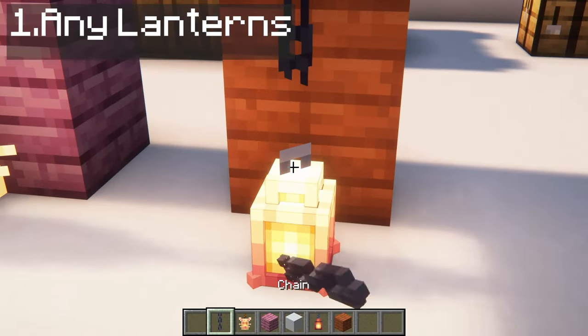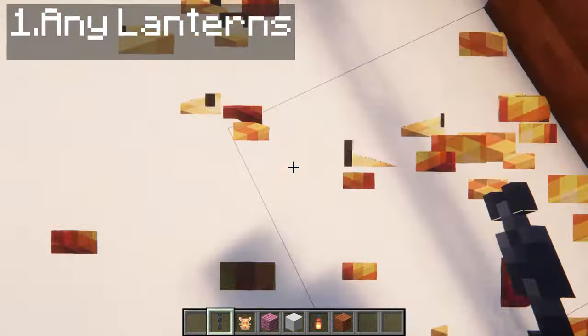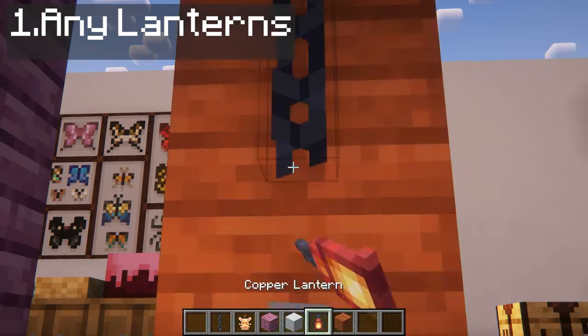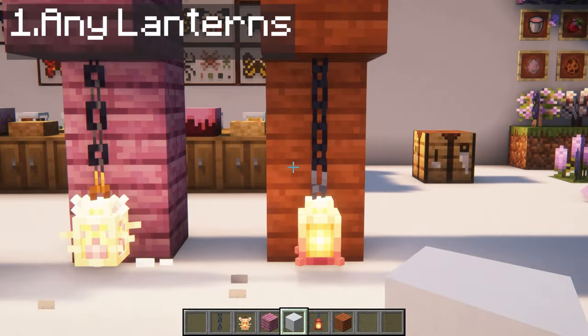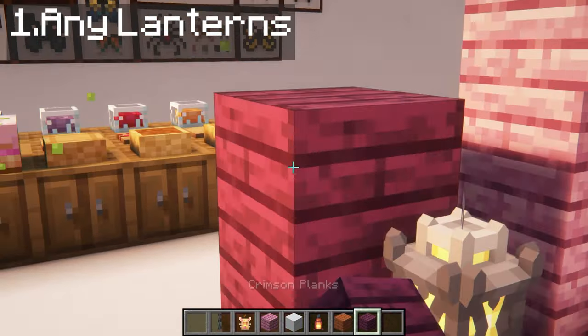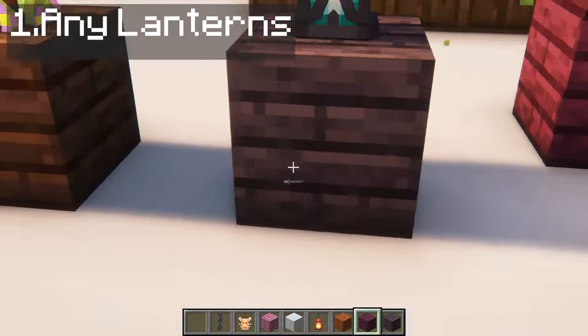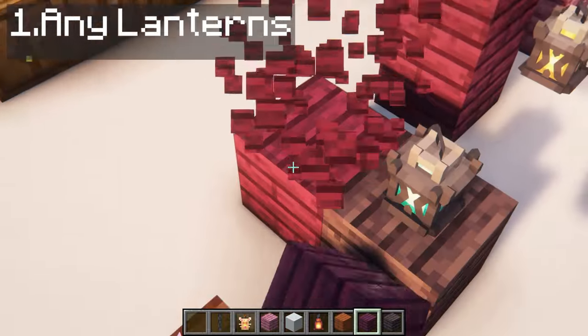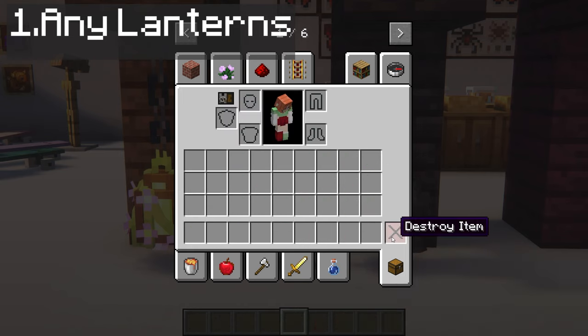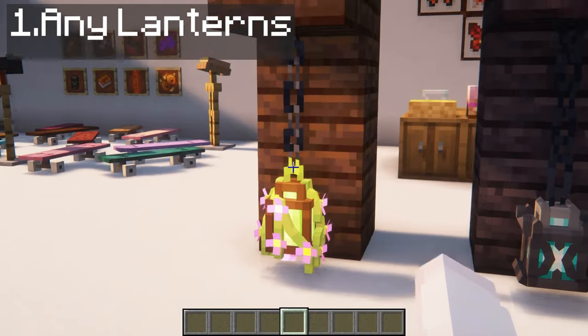Okay, I did the same mistake again. You place the chain like this and then put a little lantern, and there you go. It automatically connects to the chain.